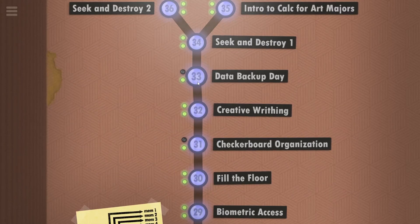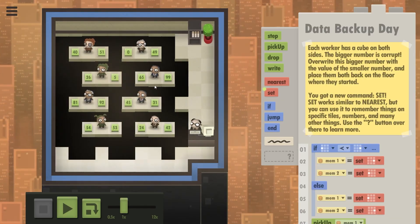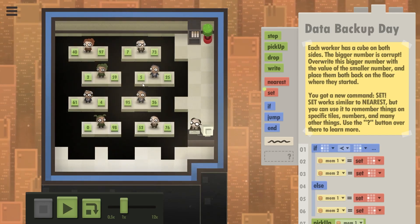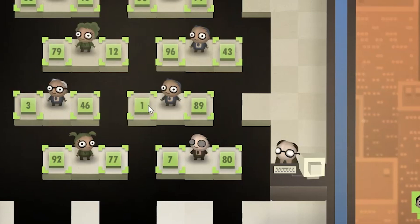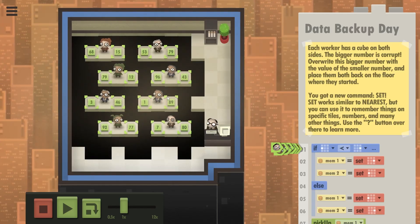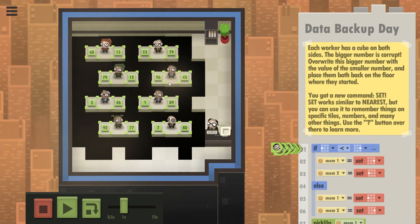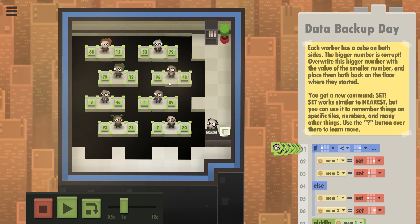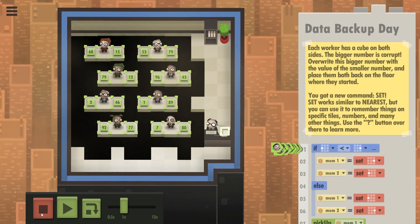Let's take a look at data backup day. What's the goal here? Each of these workers has a cube on either side. If I run the code and pause it, you see that these cubes have random numbers on them. What they're supposed to do is look at these numbers, take the cube with the bigger number, write the smaller number on that cube, and place them back down. So that's the puzzle.